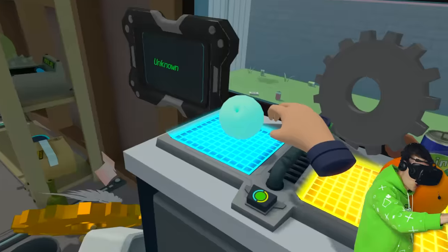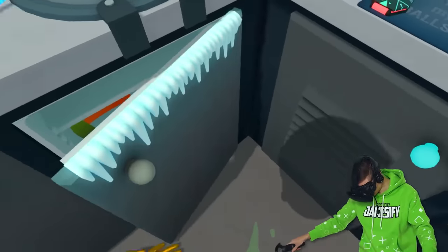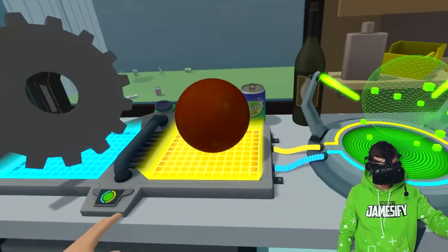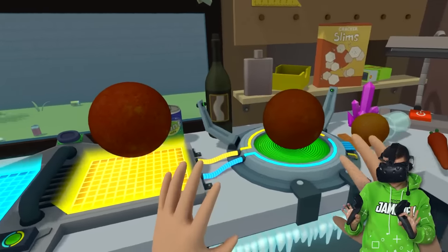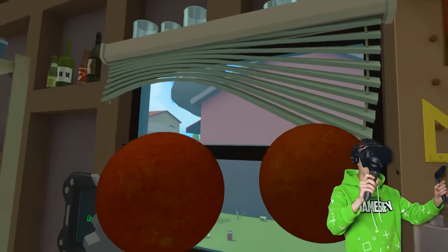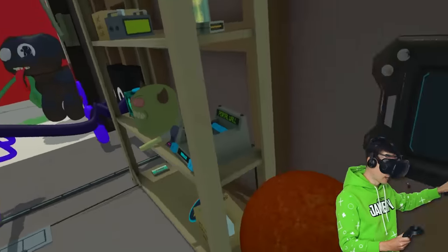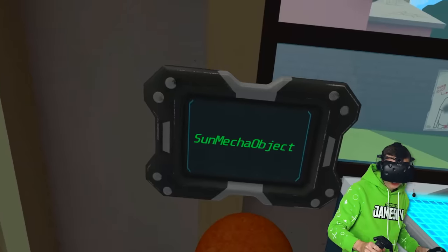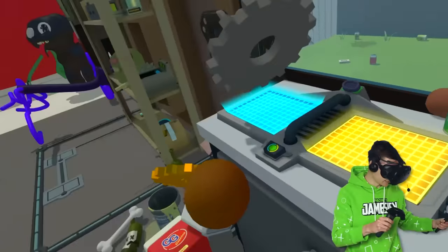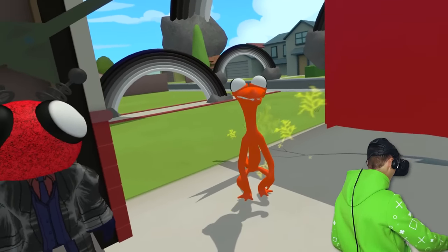We gotta use both of these to make a sun. Two oranges — that's a little better. If you guys have subscribed to my channel, you know this is part of the sun. The scanner says this is sun. And this orange — the scanner says sun mecha object! It looks like it worked. Let's grab these two guys — it's time to turn this guy into a robot.